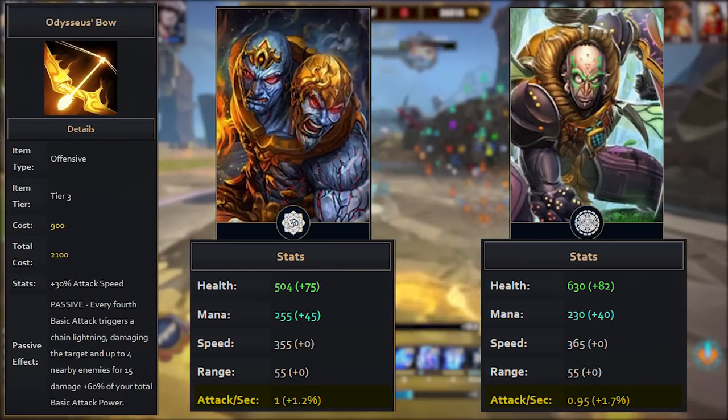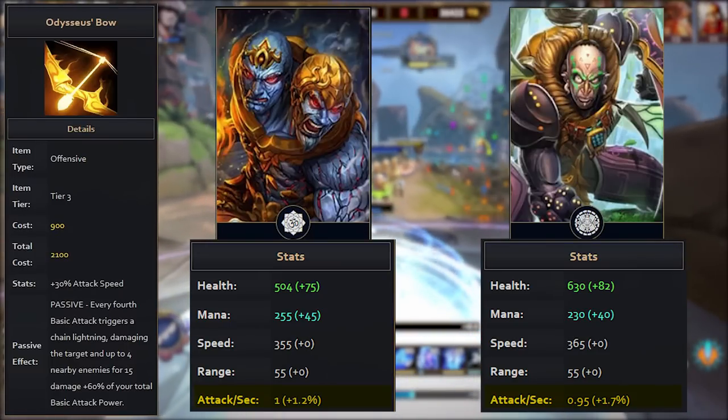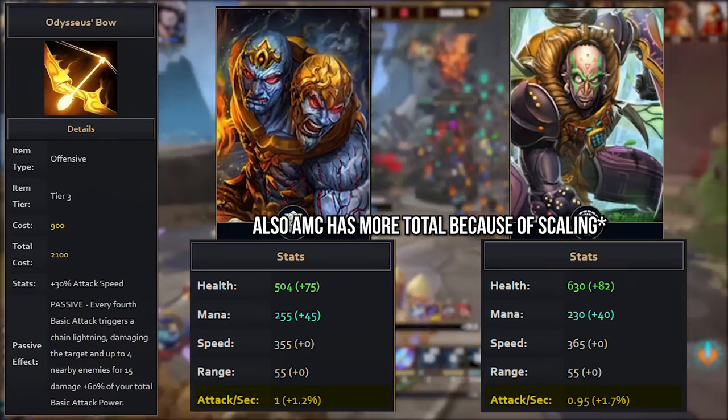For every 10% these gods buy, Agni gets the full 0.1 where AMC only gets 0.95. Of course, don't go building full attack speed Agni because of this — the vast majority of the time this discrepancy will mean nothing in comparison to the gods' kit and playstyle, but I thought it was interesting.